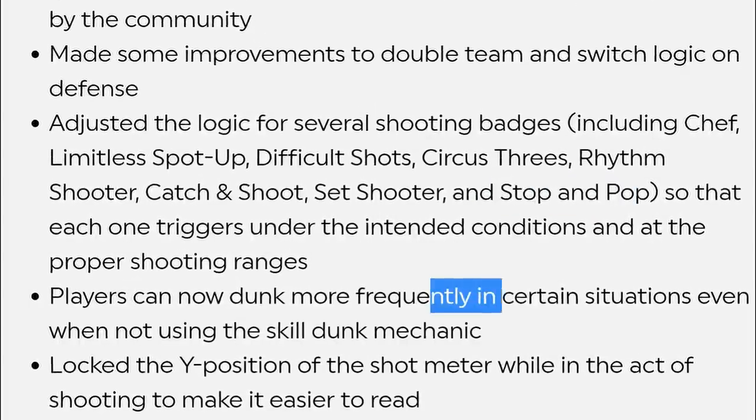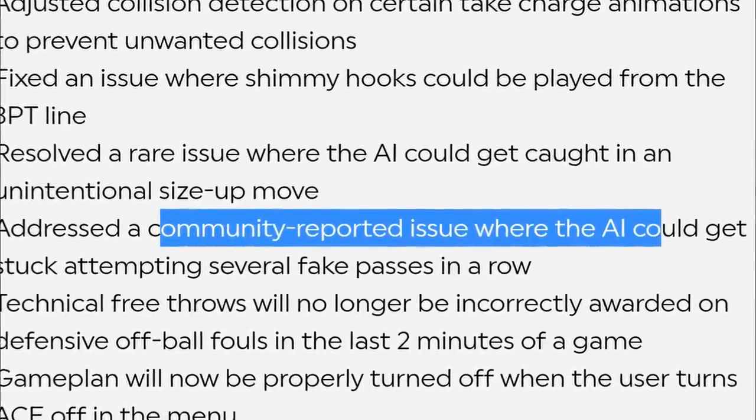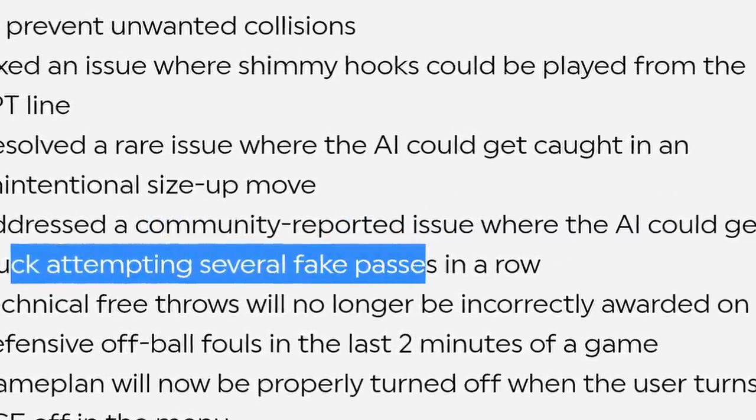Players can now dunk more frequently in certain situations, even when not using the skill dunk mechanic, because it's seen more criticism. It's on or off with the skill dunk stuff — some people hate it, some people think it's tolerable, some people actually like it. Address the community-reported issue where the AI could get stuck attempting several fake passes in a row. So they go again with the community suggestions, which is cool — it's nice that 2K is keeping a pulse on what's being said.